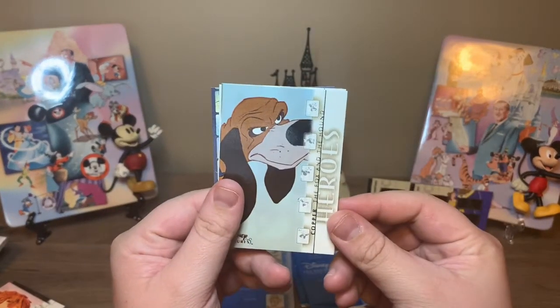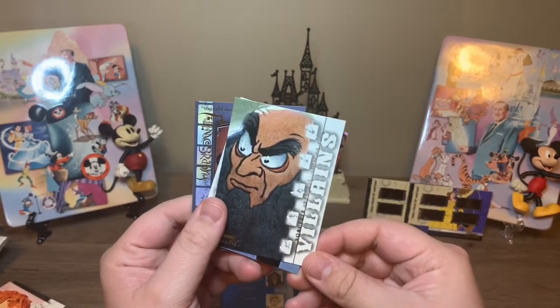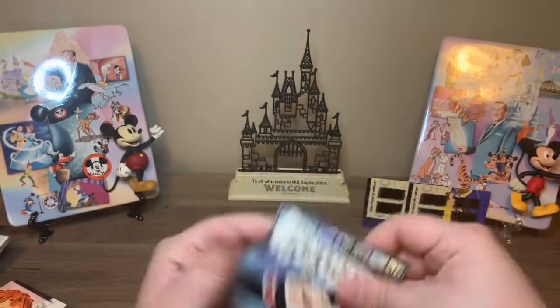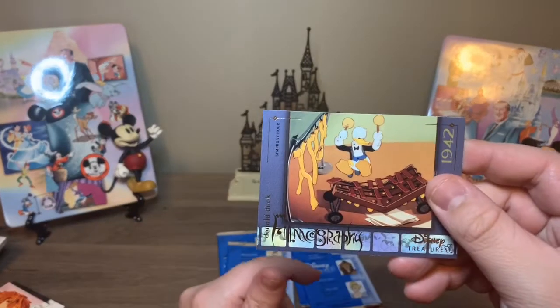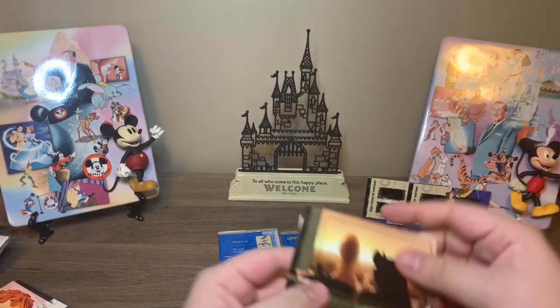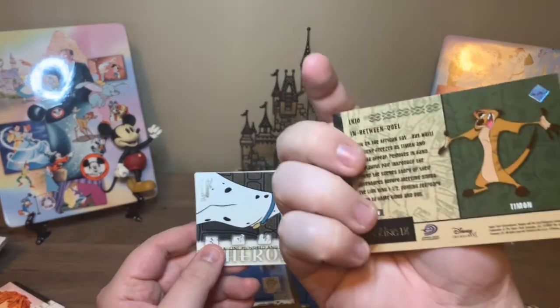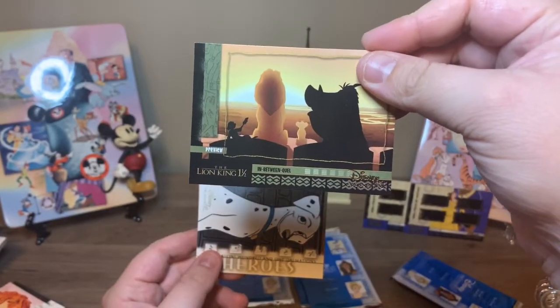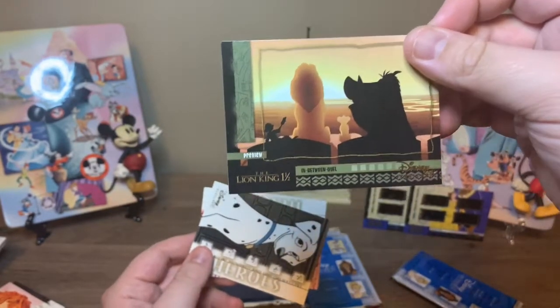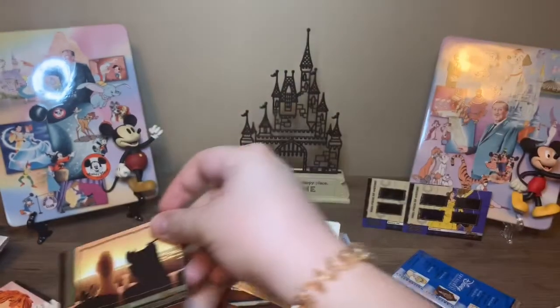All right. This is Copper from The Fox and the Hound — fun fact, my first dog's name, we named him Copper because of that. This is the Sorcerer from Fantasia. This is the Evil Witch from Trick or Treat. This is Jumba from Lilo and Stitch. And then a filmography card. This looks like a preview card — I'm thinking these cards came out around 2003, 2004, so Lion King One and a Half might not have come out yet, making this a preview card of that movie.